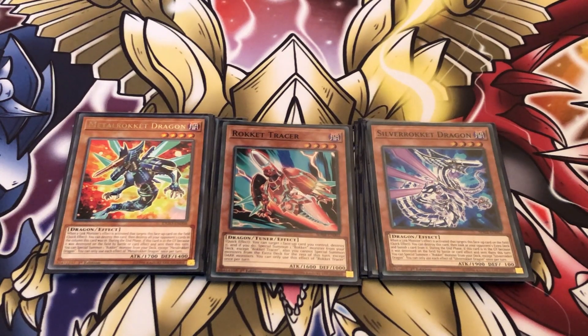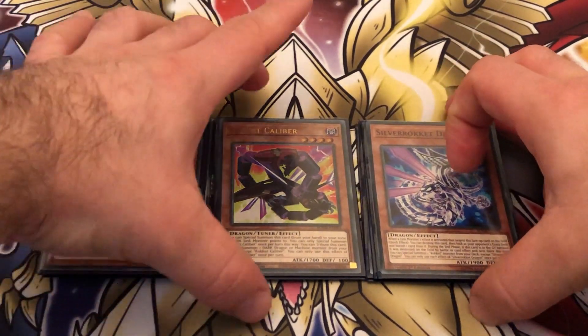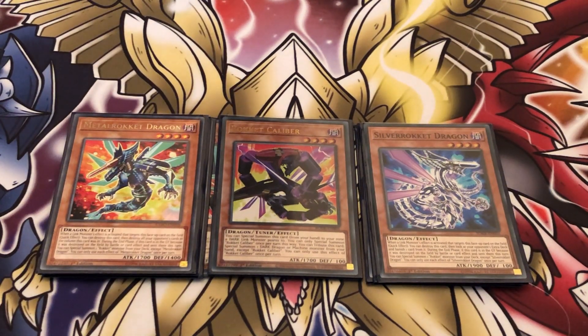The brand new card Rocket Caliber is another level four tuner, which is pretty nice. He's a dark dragon tuner with 1700 attack and 100 defense. You can special summon this card from your hand to a zone a dark link monster points to, and once returned this way, tribute this card to summon a dark dragon or machine monster from your hand except Rocket Caliber. Being another level four tuner, it's a free summon, can trigger off your Topologics, and goes into synchro plays. For the future Orcust update, this card is great because it can get dead Orcusts out of your hand.